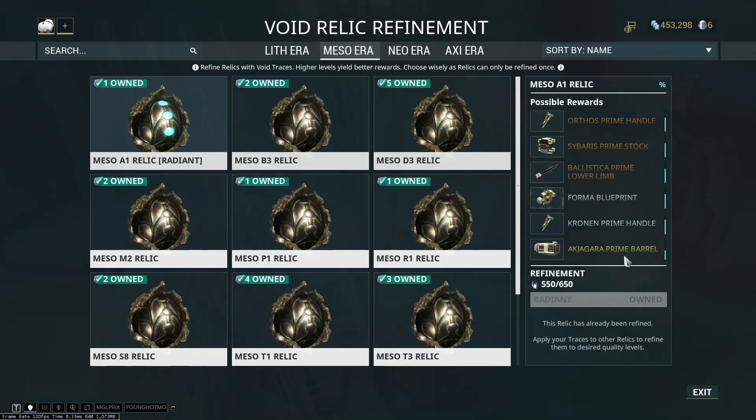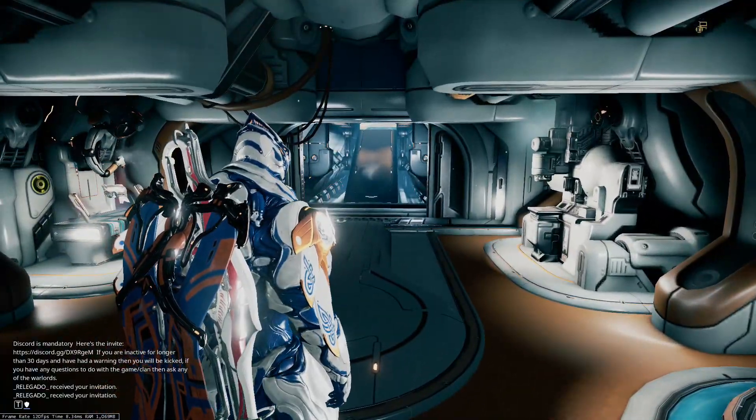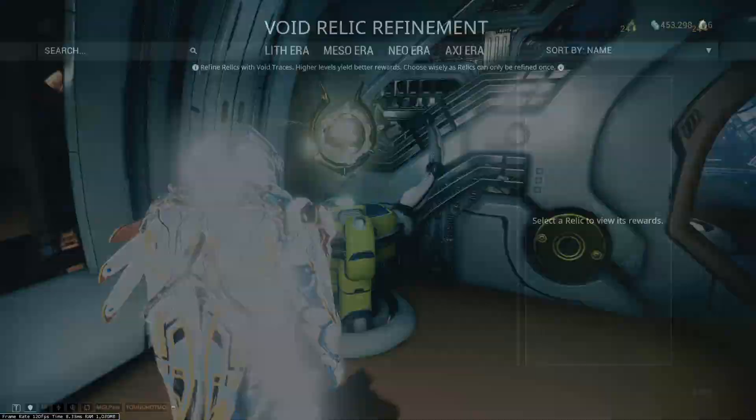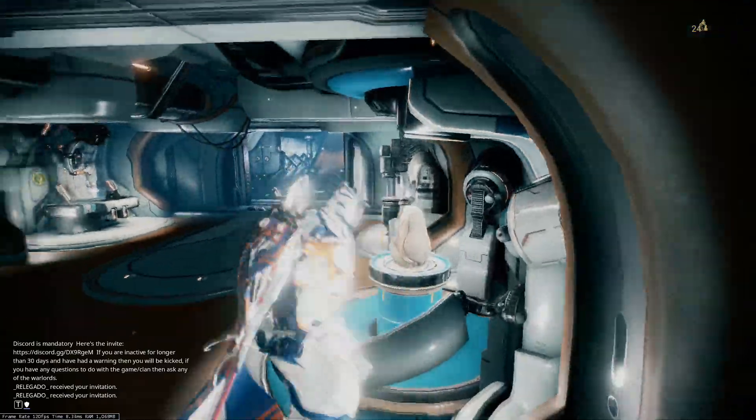You can see right here on the Meso A1 relic it's in the golden drop list. All you have to do is get that relic, refine it to Radiant quality with Void Traces, and then go on a Rad Share. If you don't know what a Rad Share is — you go into a squad where everyone equips the same relic at Radiant quality, giving you around a 40% drop chance of getting that Prime part. It's super efficient.